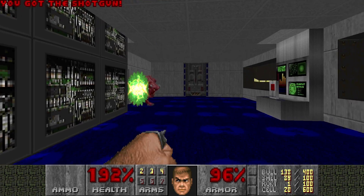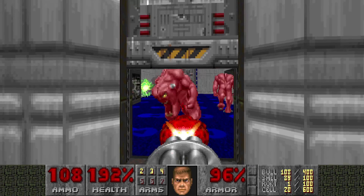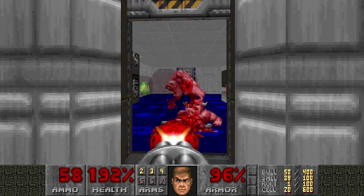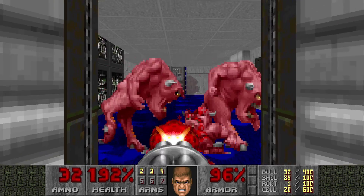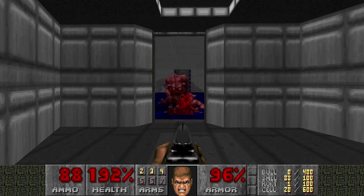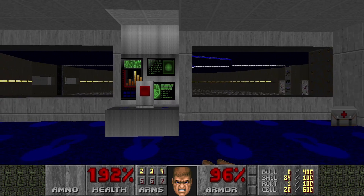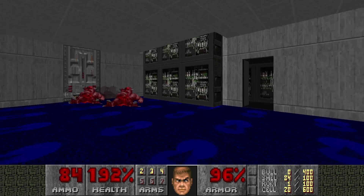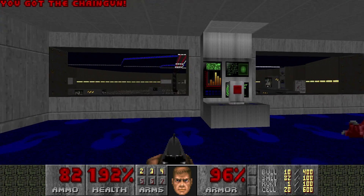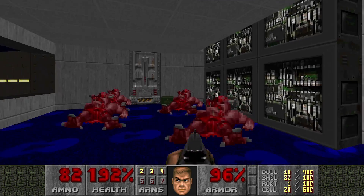Beware of the next room. Make a noise to wake up the pinkies and specters — they will teleport in. You can take them out from outside the room; it's safer here. You don't want to be surrounded by these demons — they will eat you. Here is one of these shootable switches, so let's press it. Pressing this switch lights up another floor, and a yellow keycard appeared. That's cool.